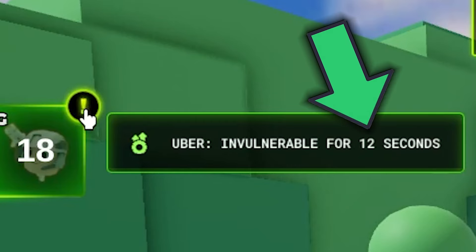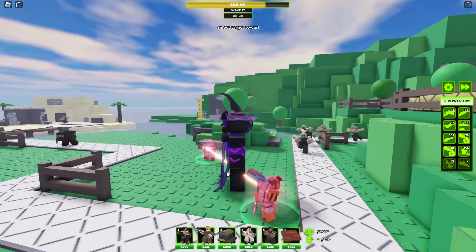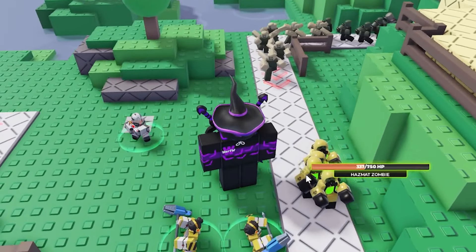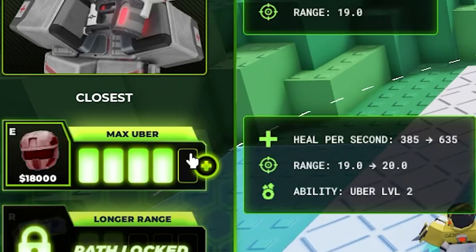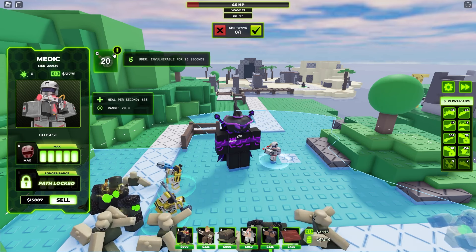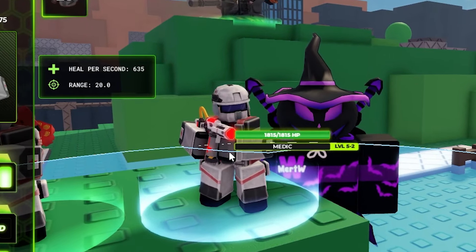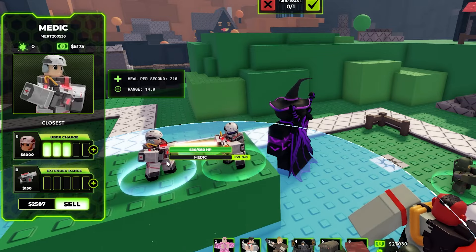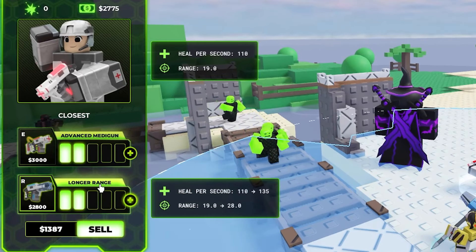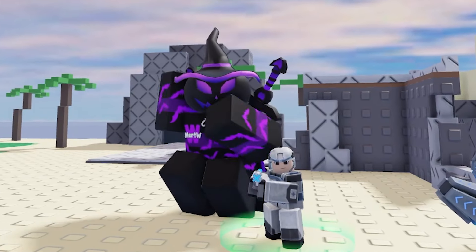This is where it starts to get better. On this level, the tower has a brand new ability: the Uber ability, but it's only level 1. The ability makes the tower you pick invincible for 12 seconds with a cooldown of 30 seconds. This is the only tower where you need to wait to use the ability after getting it — this was done so you can't micro medics and make towers invincible forever. The tower also has nearly 400 heal per second. On the top path max level, the ability becomes level 2, making the tower invincible for 25 seconds — the cooldown is still 30 seconds. The tower has 635 heal per second and just over 1,800 health on the top path max level. Because of the low health, place more medics so they can heal each other.